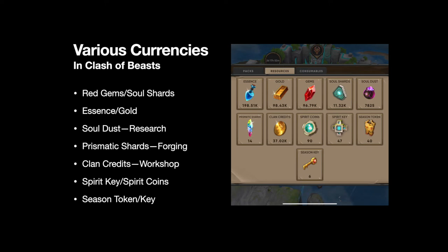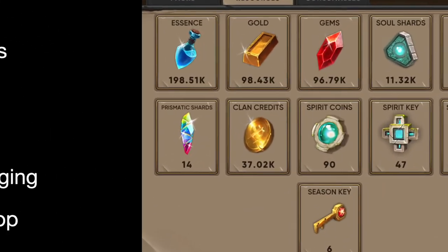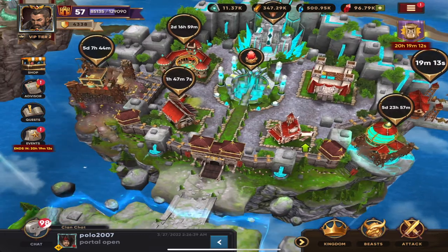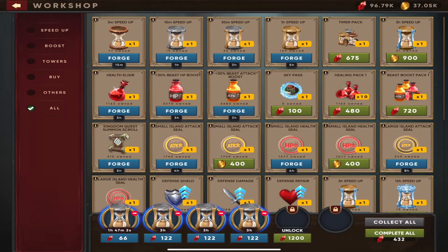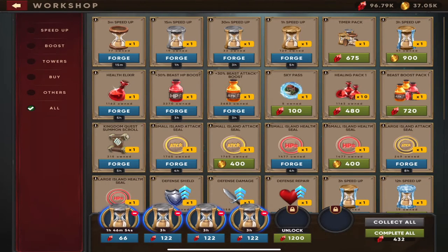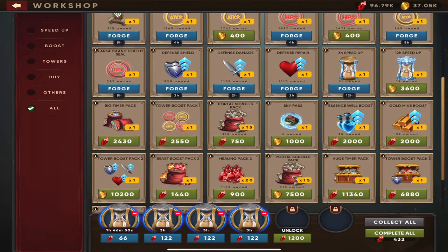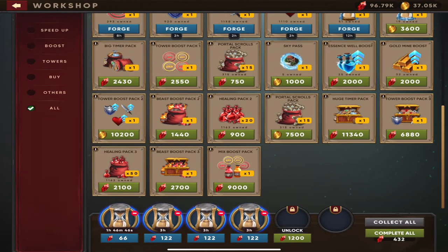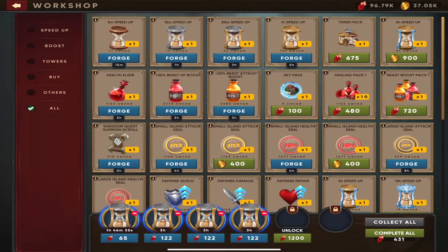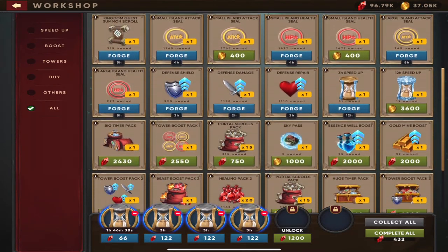The next thing we're going to look at are clan credits. You get these from various places — the biggest being portals. The clan credits look like little golden coins that you accumulate over time. You can use these in the workshop, which is the building in the bottom left. You can buy things like a three-hour speed-up for 900 clan credits, forge through time, pay gems, or use clan credits to buy things like a sky pass. With a clan credit, you instantly get the item — it doesn't take time to develop like timers do.